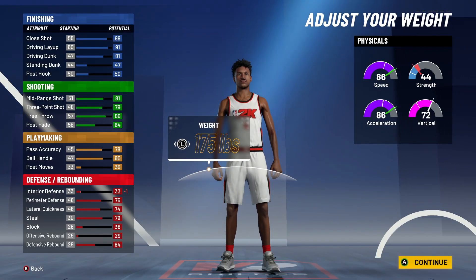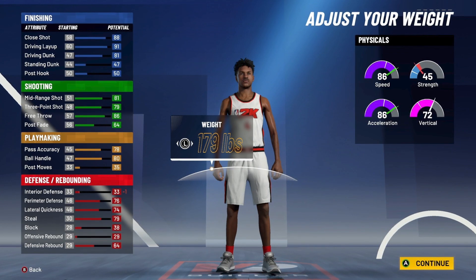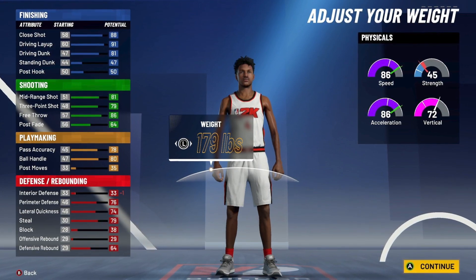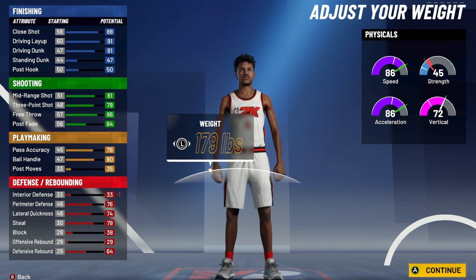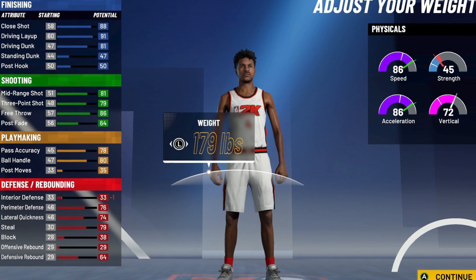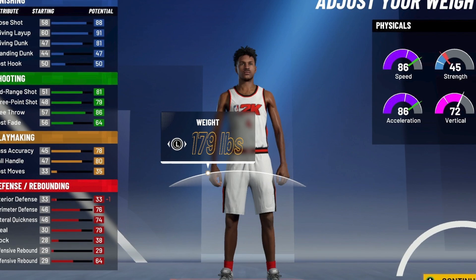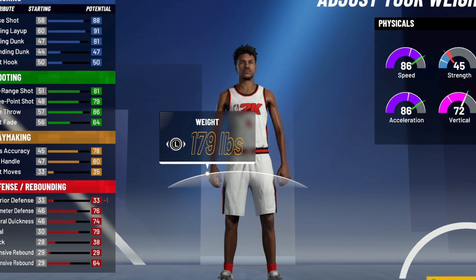Next is going to be the weight. We actually ended up going with 179 pounds. What I really did was I went all the way down on my weight until I stopped gaining on speed, then I went back up so that I would lose as little as possible on interior defense and strength. The reason we didn't go up on interior defense is because it's gonna go down either way, and if you go up on it it's gonna go down even more. The only reason it only went down one is because we didn't touch it. That's the weight we ended up going with on this build.